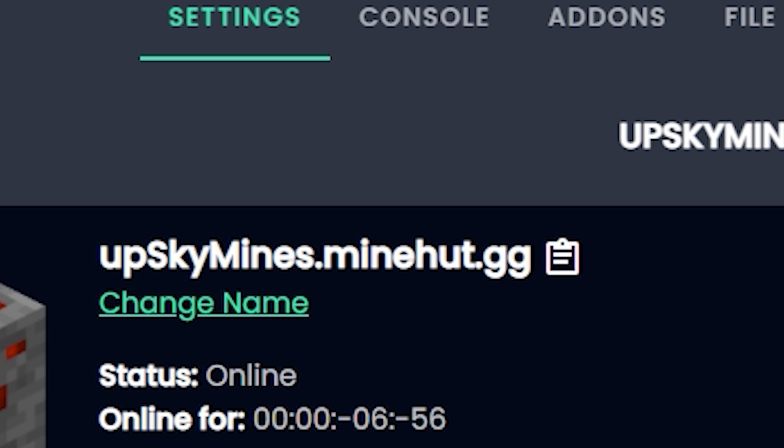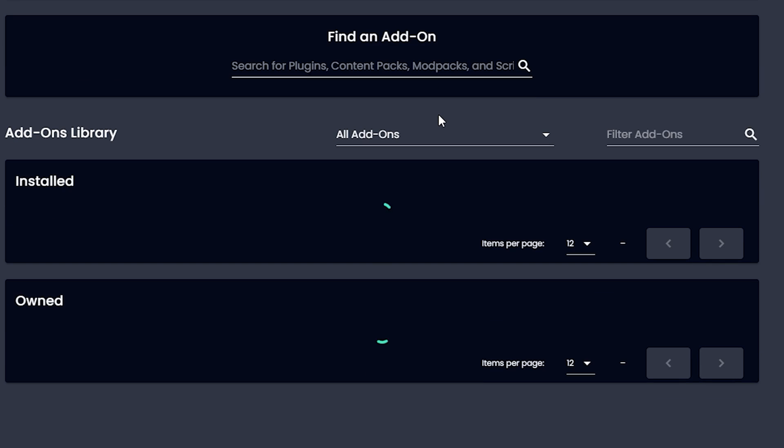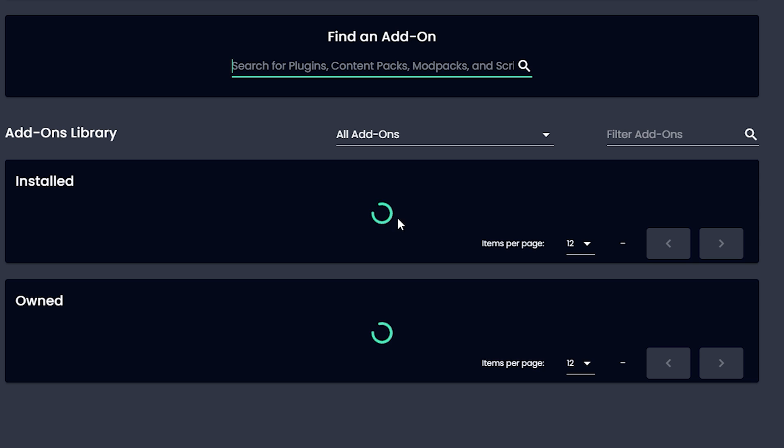For those wondering, SkyMines is actually up and running right now — I'm not the owner anymore but it is a thing. So I'm gonna go to Add-ons; on this server SK Rayfall is already installed, but once you find it you can just click Install.